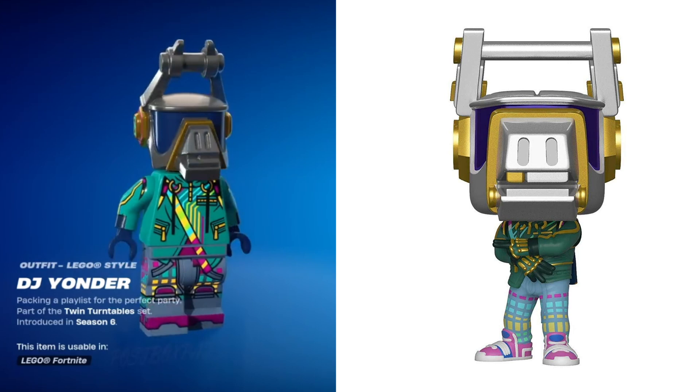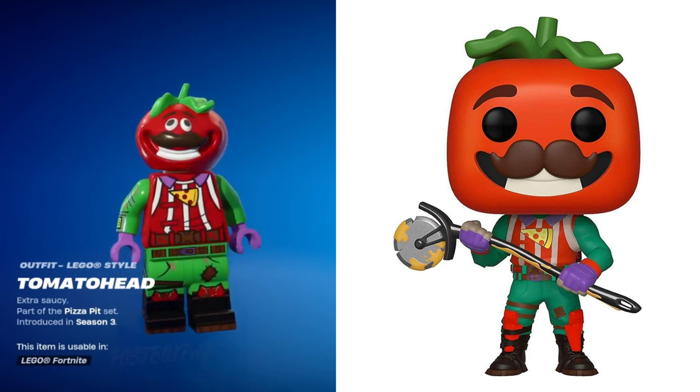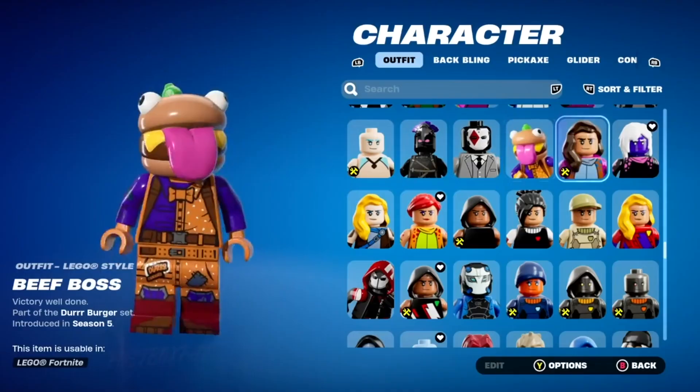DJ Yonder, which once again this one looks great. I love the way the DJ Yonder Lego Fortnite skin turned out and I love the Funko Pop for this one as well — it looks great. Tomato Head, I love the way this one looks as well, but I did want to mention one that's similar that doesn't have a Funko Pop, which is Beef Boss. Beef Boss is in Lego Fortnite and I actually play him quite a bit. I think it looks really funny and cool but there's still no Beef Boss Funko Pop. Funko, if you're watching this, I need a Beef Boss Funko Pop right now.